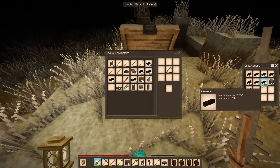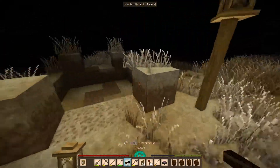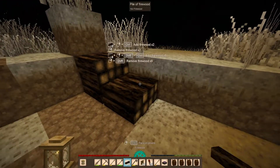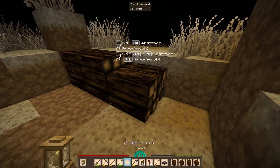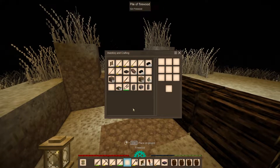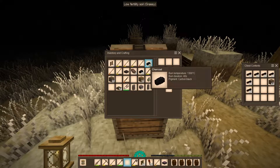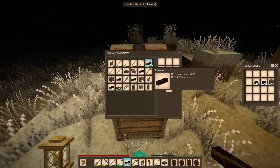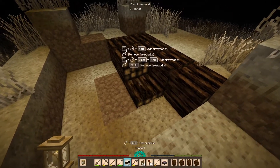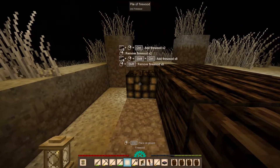This is packed dirt, so okay, let's just start putting this firewood in. I dropped my axe. We need to get some more. Let's put the charcoal in here first. Yeah, we definitely don't have enough. Well, let's start the next iron bloom and then we'll get some more firewood.